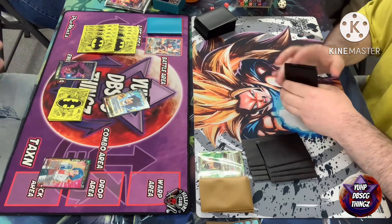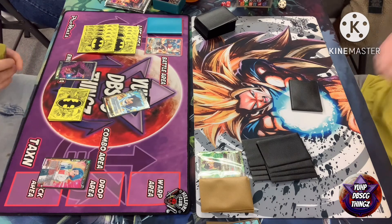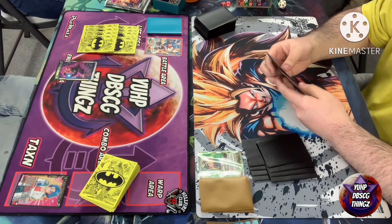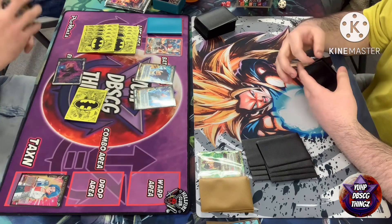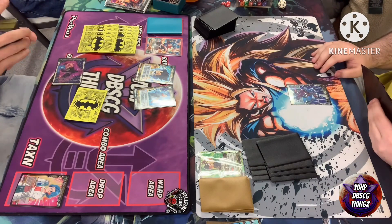Trunks Jita discards his Bulma to top-seven search, finding the one-drop Jita. Playing out the one drop to find the Trunks, and then that's it for the turn. Going over to Go Tanks, drawing one card and charging an energy.